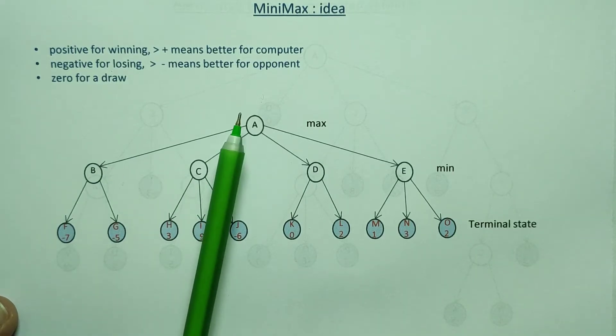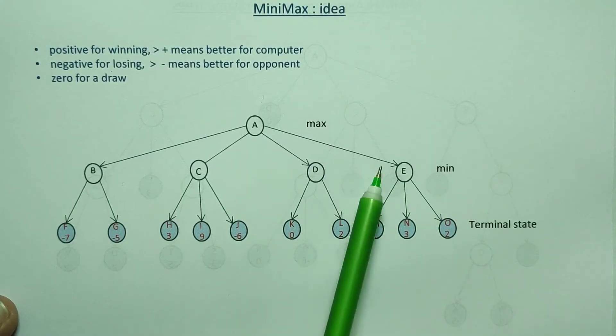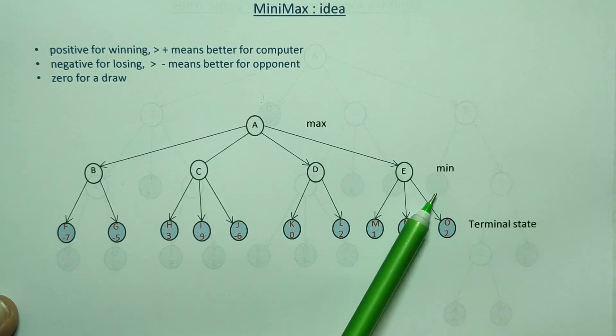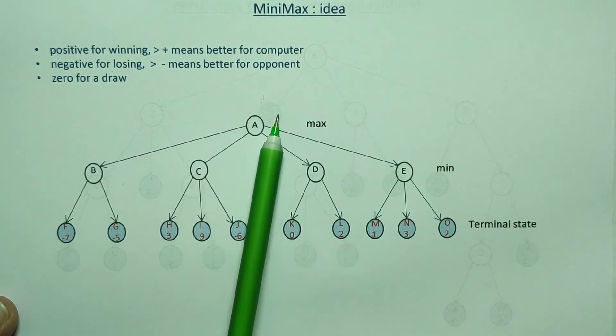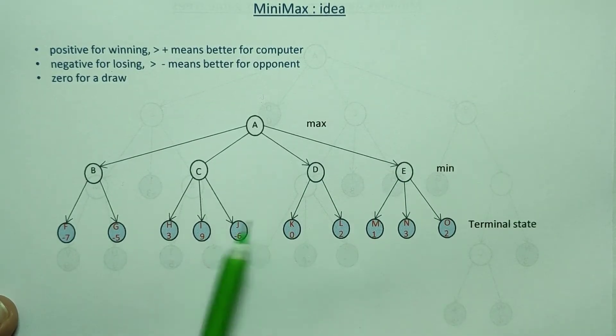We can take the Minimax idea and implement it. Looking at level 0 at the bottom, up to level 1, to get the minimum degree. The team puts on the max node, so they don't minimize because there are many nodes up to the last terminal state.